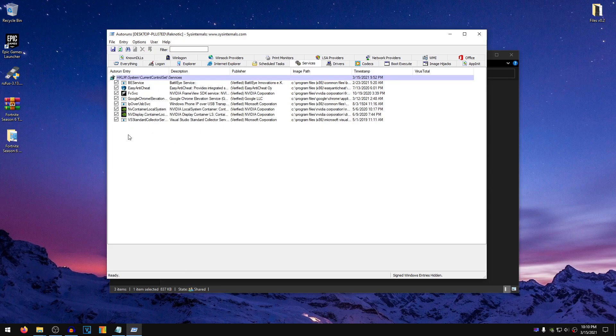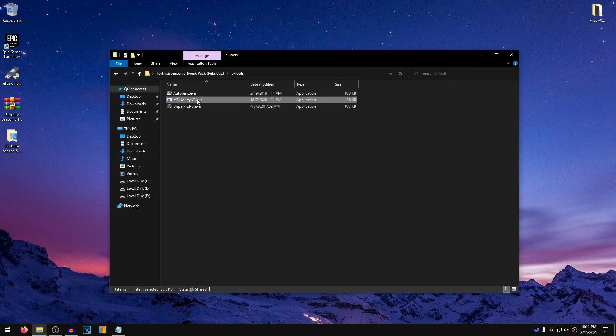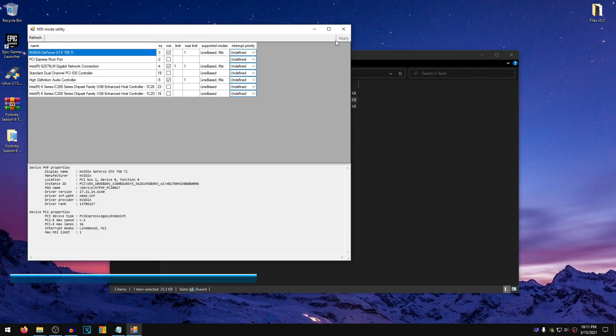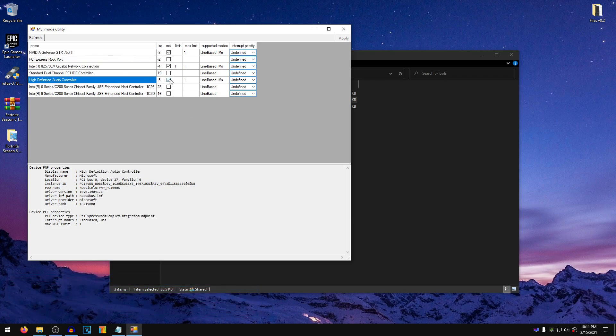You can also go into the Services and uncheck anything that you don't want to startup, but just make sure that you don't uncheck anything that you don't know about. I'm going to uncheck the Google Chrome Elevation Service, and that's basically it. Once you are done, close out of this. Then right-click on the MSI Utility V3, run it as administrator. Anything that says MSI under Supported Modes, go ahead and check the MSI box for that and hit Apply. For most people, you always want to select your Graphics Card, your Ethernet Controller, and High Definition Audio. As for the Interrupt Priority, I highly recommend you set this to Undefined rather than High, as Undefined works better most of the time. Hit Apply and close out of this.